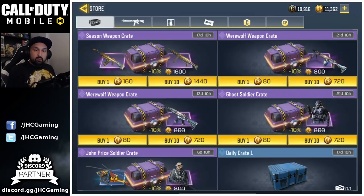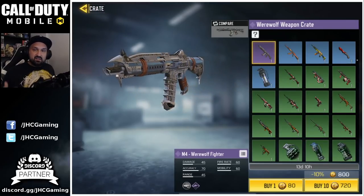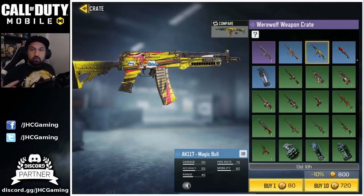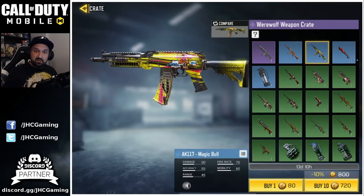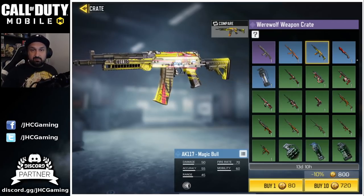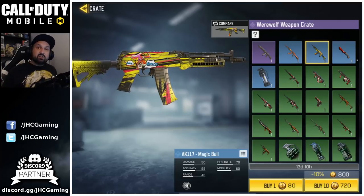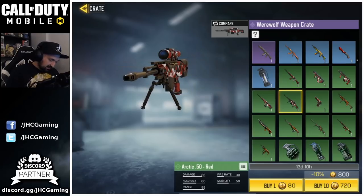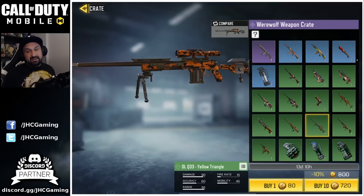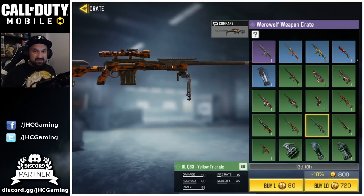Depending how we do I might go and open some werewolf crates, but with two different werewolf crates you don't go for the epic because the odds are so low. The cool stuff in the M4 crate is definitely the AK-117 Magic Bull — Magic Bull has always been one of my favorite skins in the game, and the AK-117 I use a lot more now since the nerf to the Type 25. There's also an Arctic 50 skin and a DLQ-33 yellow triangle.